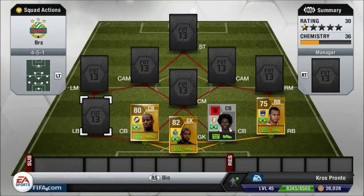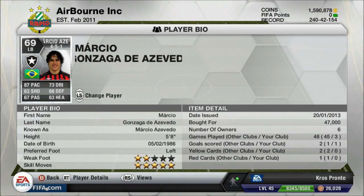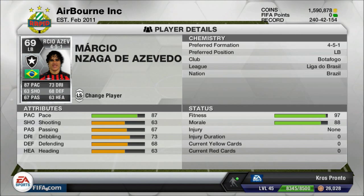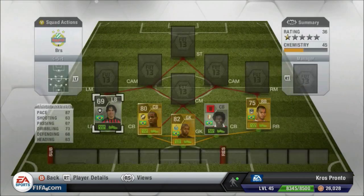On to the left-back, we have Marcio Azevedo — 87 pace, 73 dribbling, and he's a great player. He's the only five-star left-back in the game. I know this defence is mostly every Brazilian skill team defence, but it's just a great defence to have. Must be around 47,000 coins. He's got great orange stats for a full-back and doesn't really need the best defending stats because the two centre-backs are there.